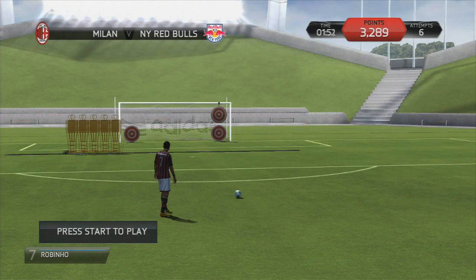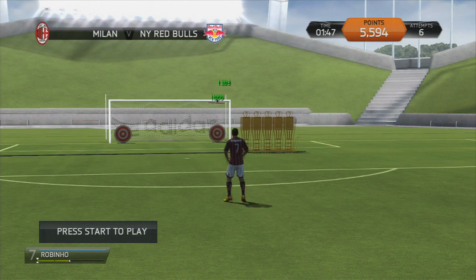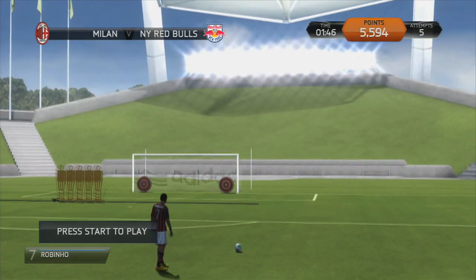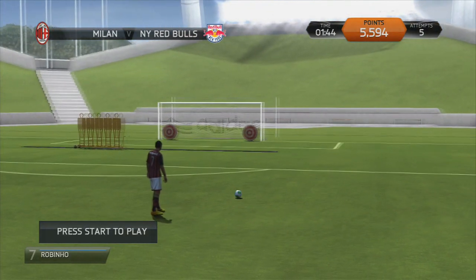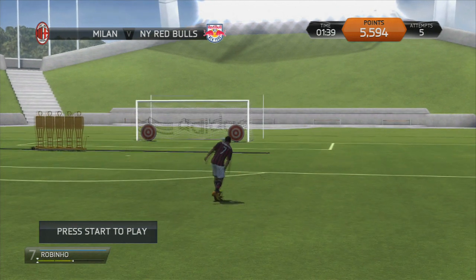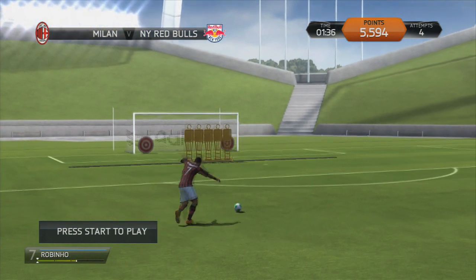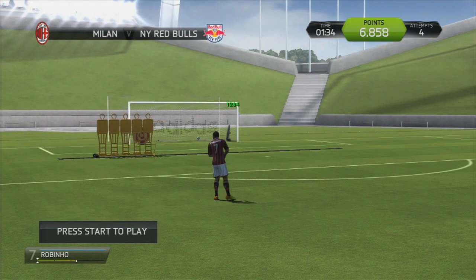I'm gonna get this one over the wall also. Here we go, look at that. Now I can't get these so I'm gonna have to go low. Robinho, you can hit it — just hit it straight. It's not hard. There we go, sweet.